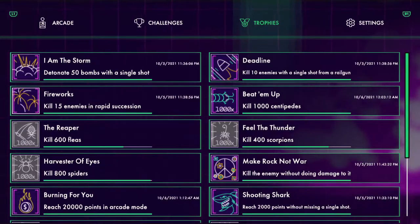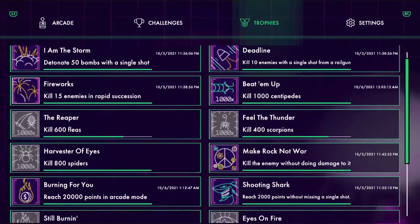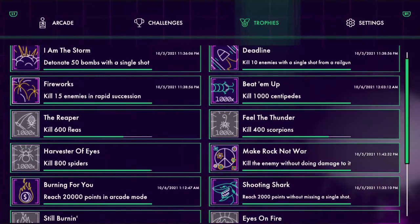They've got a long laundry list of achievements. I've got several of these knocked out already — I've been playing this for a couple days now. Most of these are cumulative milestones, so a couple of these, like the Harvester of Eyes, require like 800 Spiders. I've almost got that one — I'm very close, might do that in this video. And then 400 Scorpions, Fleas — you'll see all those here coming up.